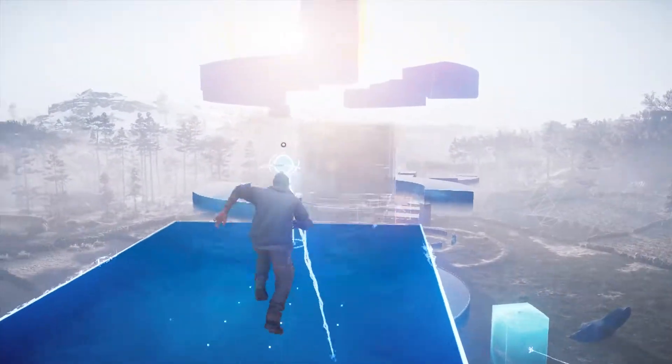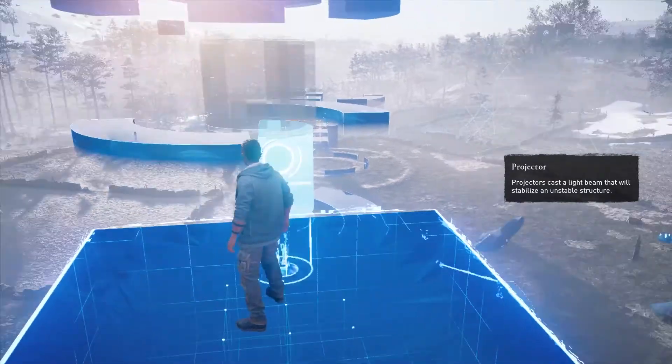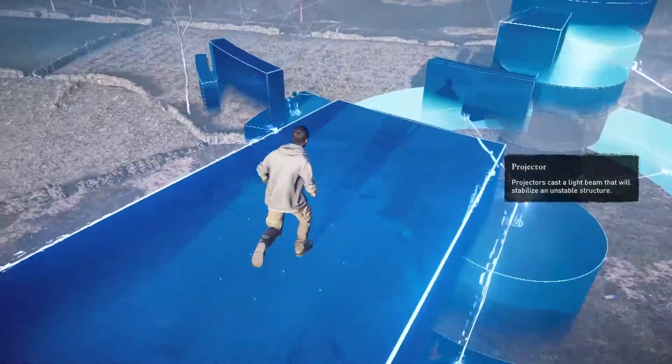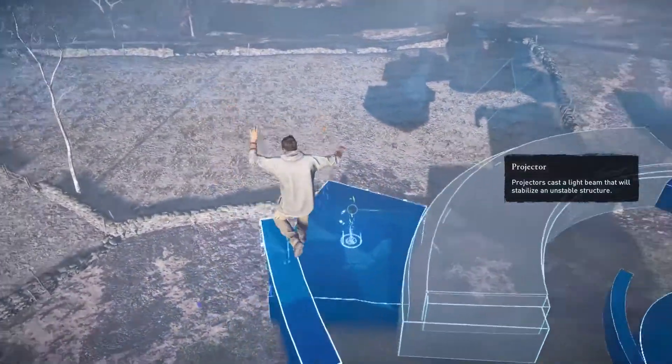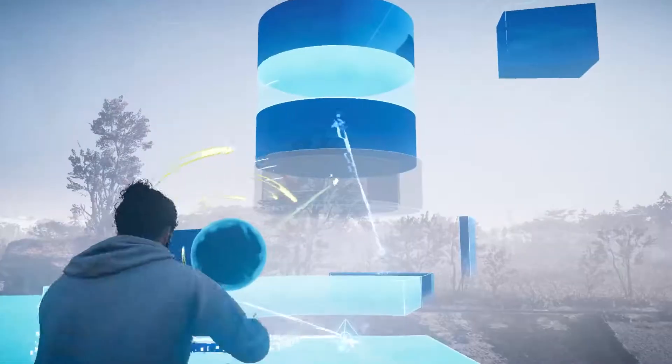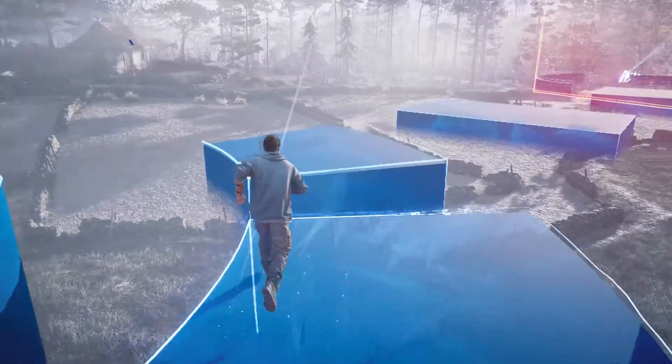When you get to the laser here, just point it at the bottom one. Before you're done with this area, go down to this side and jump, jump, and jump. Now take this laser over here and point it at the thing over there, because the laser we just changed at the top was the one powering that platform.